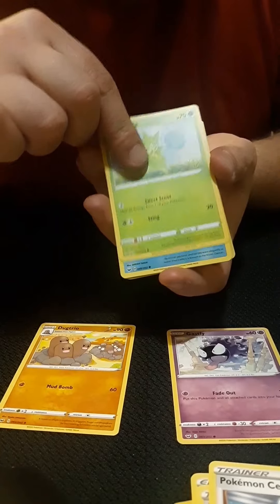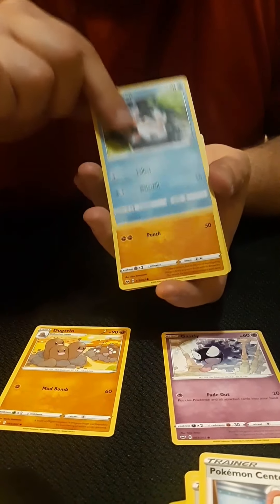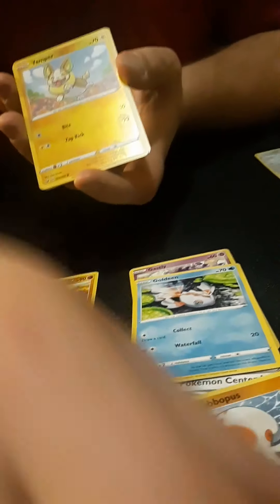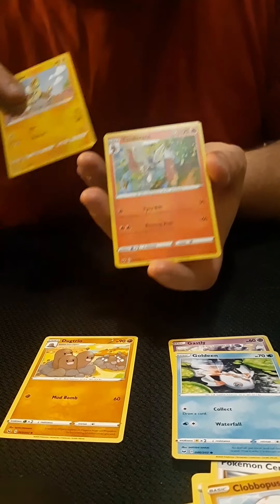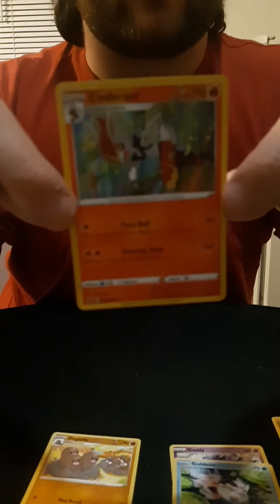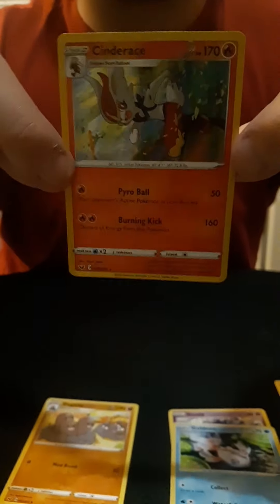Ghastly, also love it. Roselia, Goldeen. Clobbopus, Yamper, and Cinderace for the rare — holo rare! Let me just focus on that. Wow, look at that, that's cool, thank you.